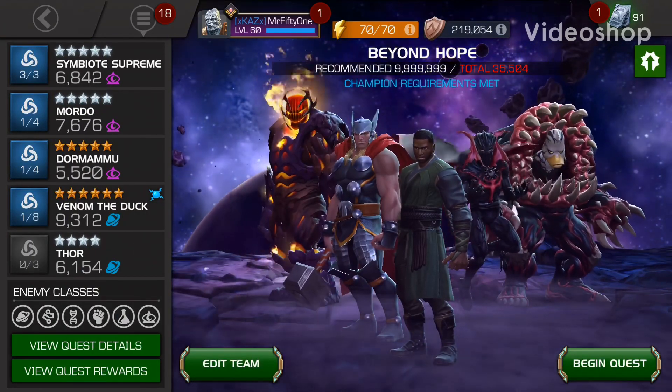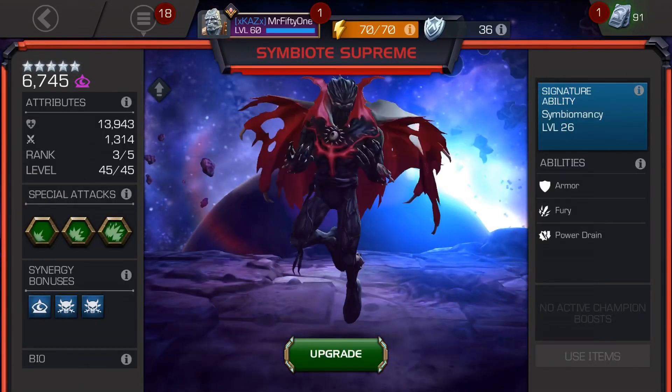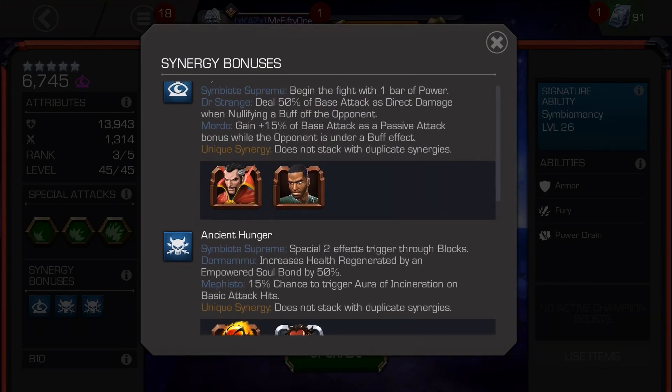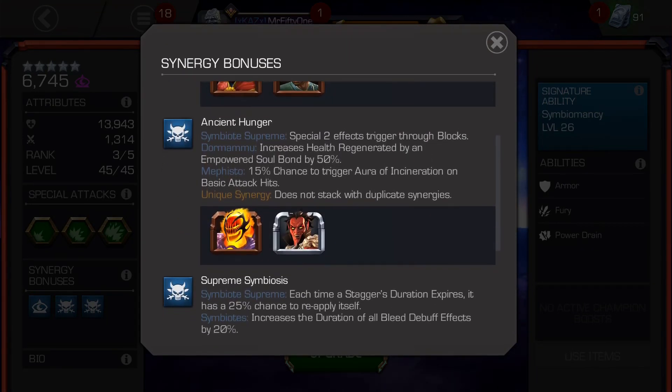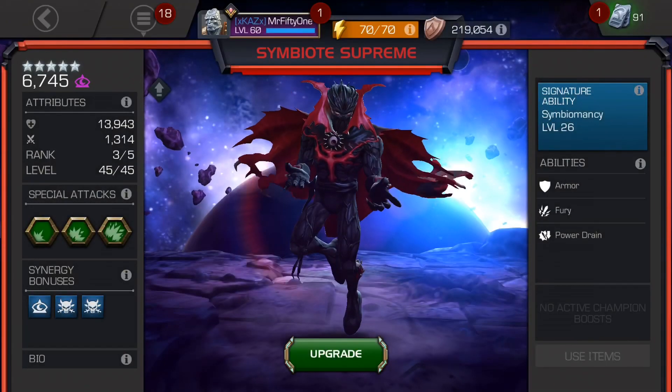Okay guys, so this is 51 here. I was asked to take a look at Symbiote Supreme, who is somebody I don't use all that often. I have him as an R3 5-star. I put in the three synergies listed in his description — that's Dormammu, Mordo, and Venom the Duck because I happen to have him.